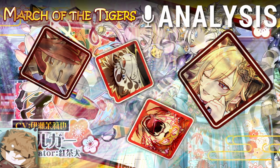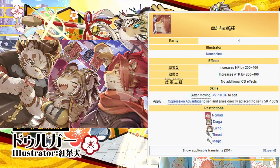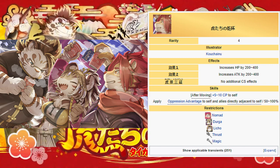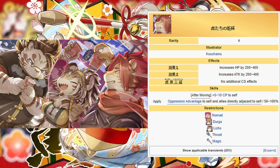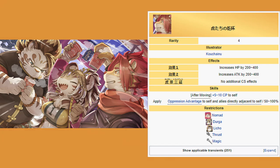With that debriefing out of the way, let's get started with the ARs. The Tiger's AR can be obtained from the Fortune Bag banner, which you can pull on by using the special New Year's currency obtained from doing the associated Event Drop Quest. This AR grants 10 CP to the equipping unit, as well as a damage multiplier of 1.4 against enemies with oppression to the equipping unit and to allies adjacent after being moved by the player.